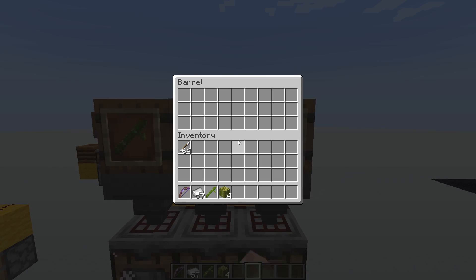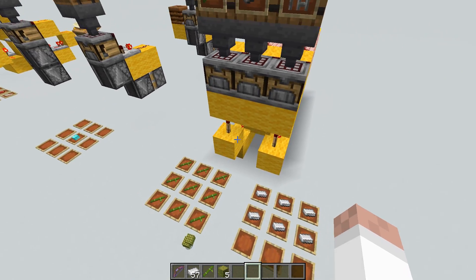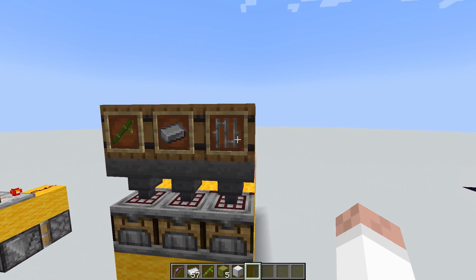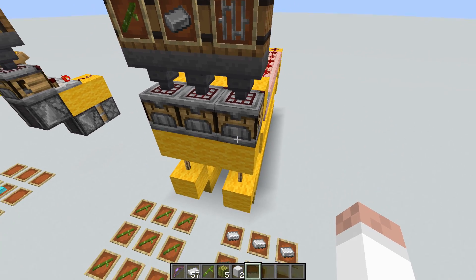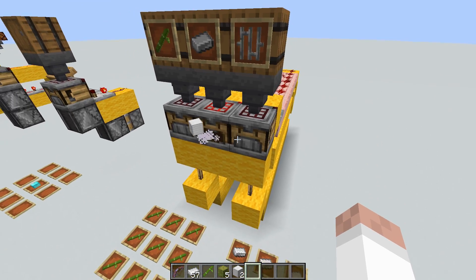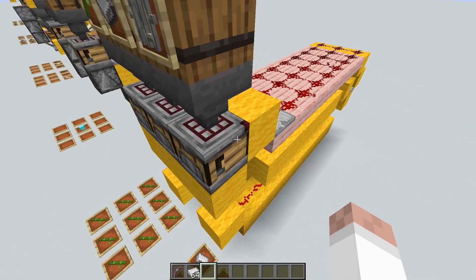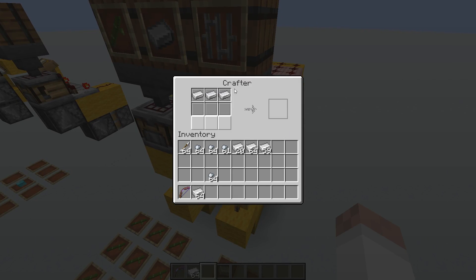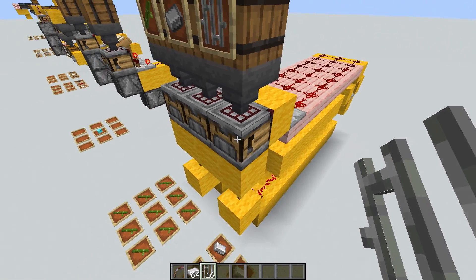We can do the same with iron — maybe you've got an iron farm with lots of iron ingots, and this is a simple way to compact that into blocks of iron. For other recipes that don't need all nine squares, you lock away the unused slots. For instance, to create iron bars, we only need six squares. You can disable the bottom three, and the comparator then outputs a power level of six — that's why you need to disable unused slots so the detection works correctly.